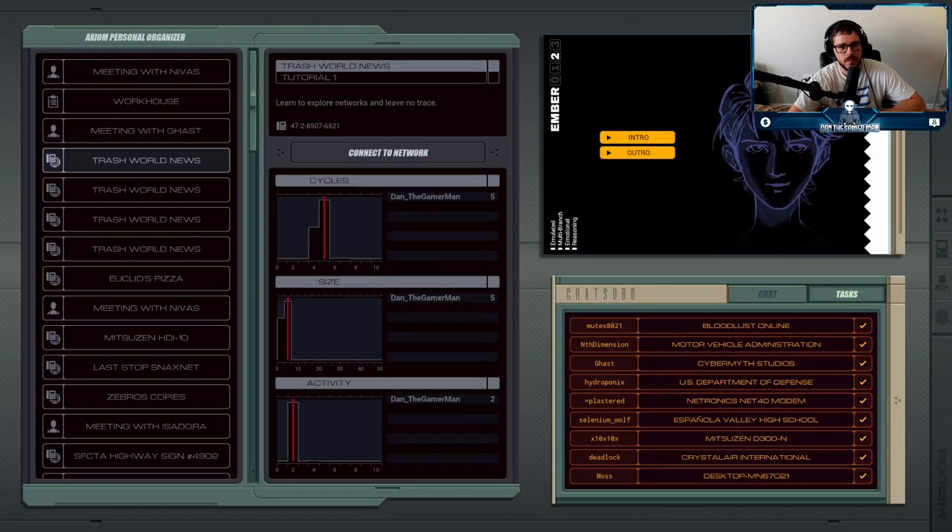Hello everybody and welcome to EXAPUNKS. This is a game made by Zachtronics, who are known for making coding-adjacent games — lots of logic puzzles that you have to work to optimize in various different metrics. They'll have a histogram showing your stats and all that.